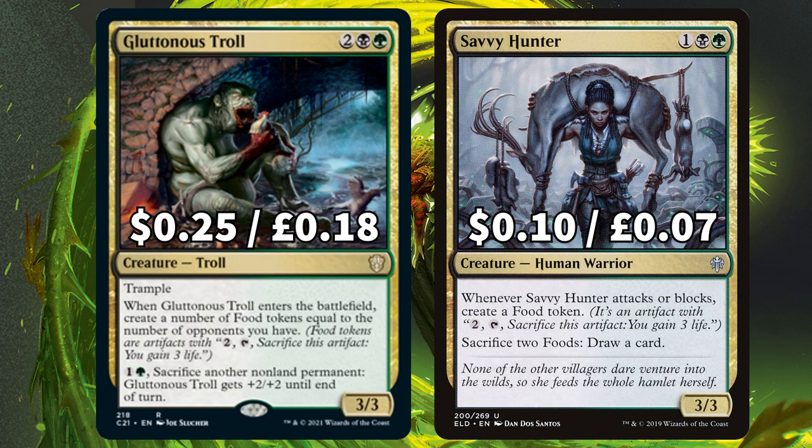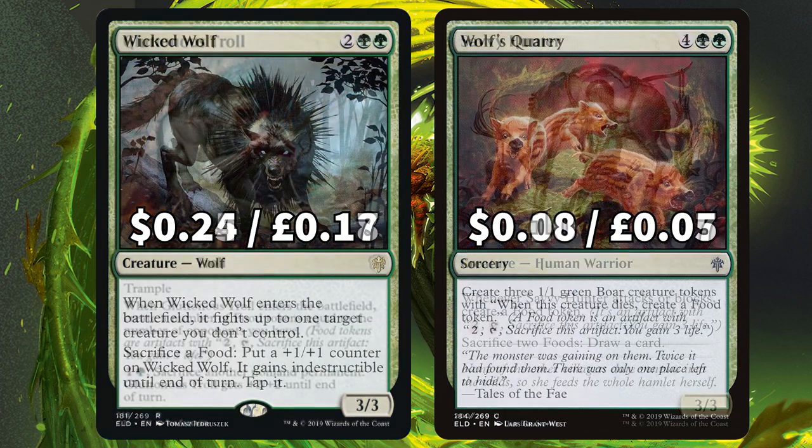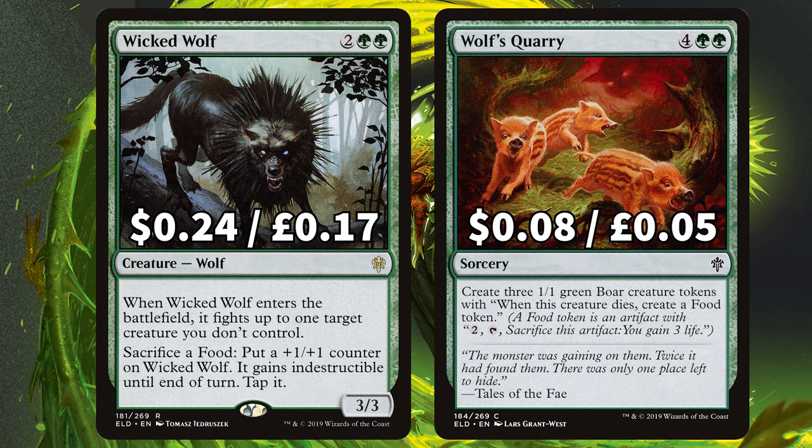We also have Gluttonous Troll, who ETBs and gives you food tokens depending on how many opponents you have, and Savvy Hunter who creates a food token every time she attacks or blocks. We have Wicked Wolf, who fights a creature but also sacks those food tokens to beef itself up. And Wolf's Quarry creates 3 Boar tokens that when they die create you food tokens — circle of life.